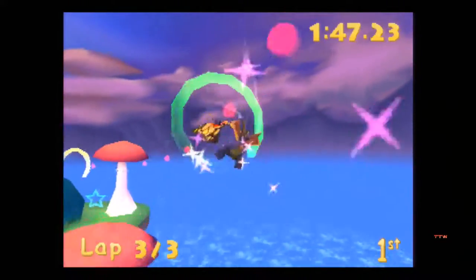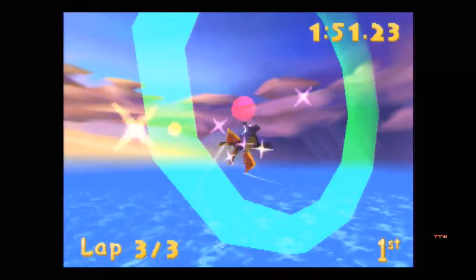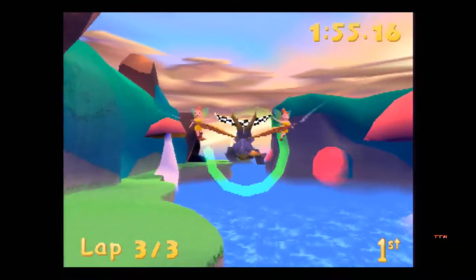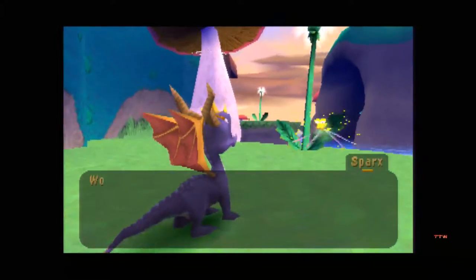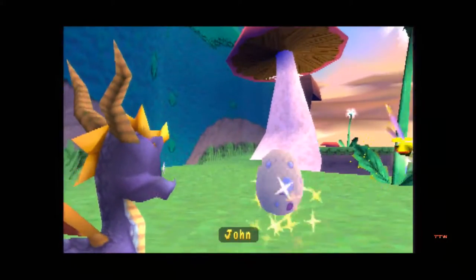Now bosses in this game, they do give you an egg. In Spyro 1, boss levels were actual levels, or they gave you gems. In Spyro 2, boss levels were worth nothing. And then in this game they're actually worth actual completage. Let's see what our egg is. You won first prize! And your egg is John.